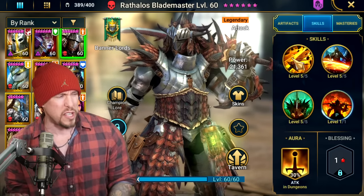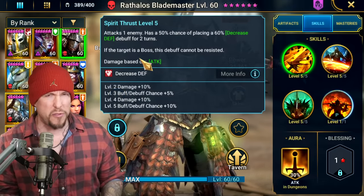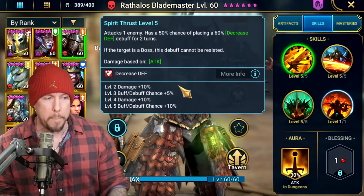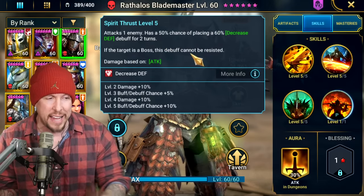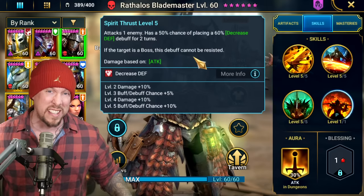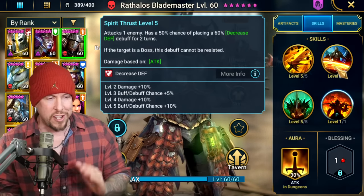Let's start with his kit briefly — odds are you're probably already acquainted with it so we'll go through it pretty fast but thorough. On his A1, Spirit Thrust attacks one enemy, has a 65% chance when booked of placing a Decreased Defense. If it's a boss, the debuff cannot be resisted. Having that irresistible Decreased Defense on the A1 is incredible — off to a great start.